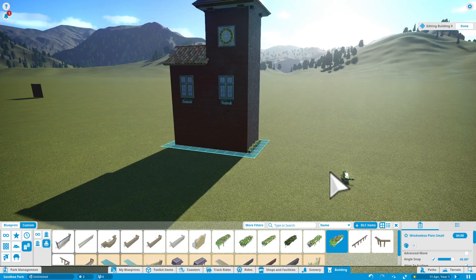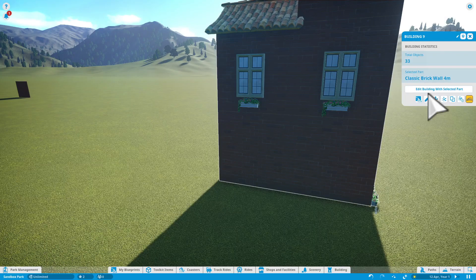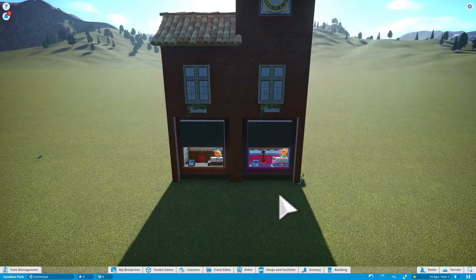I have to delete some walls so we can put down the two doors. What I would like is a drink store and a food store. As you can see guys, I put down the two doors.